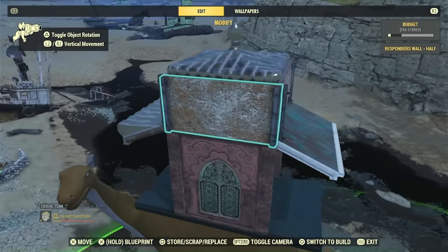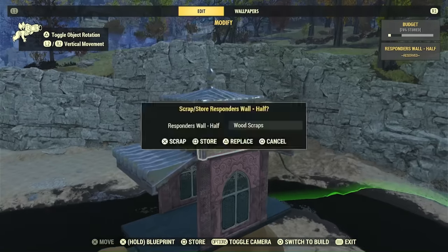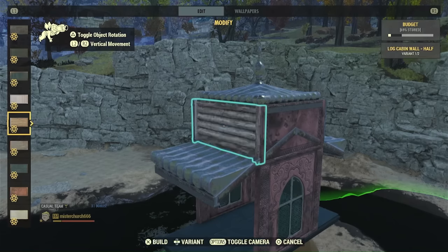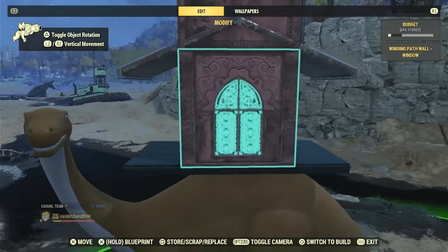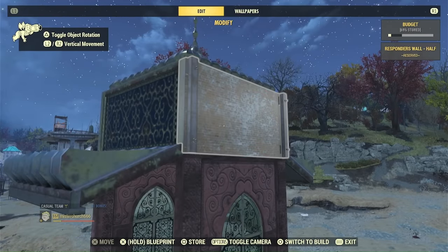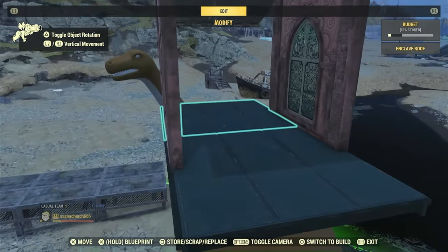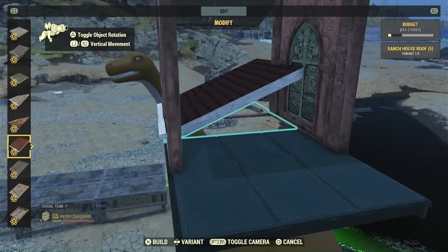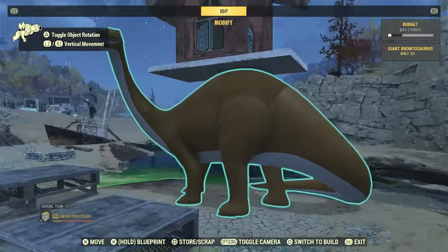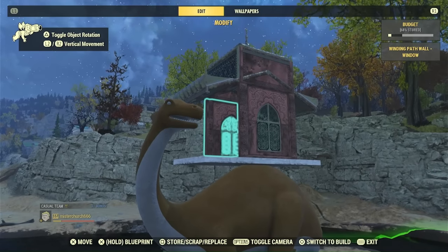Now we can use these Palace of the Winding Path slanty roof chunks. They have this cool awning look — which is why we did everything that we just did. That's why we lowered it down. Now we can just turn these into something other than brick, because that's kind of ruining the mojo. I'm going to use these Ranch House roofs — they have a red color on top and we're going to be using lots of reds, plus it has a clean surface on the bottom. In both ways, things are good.